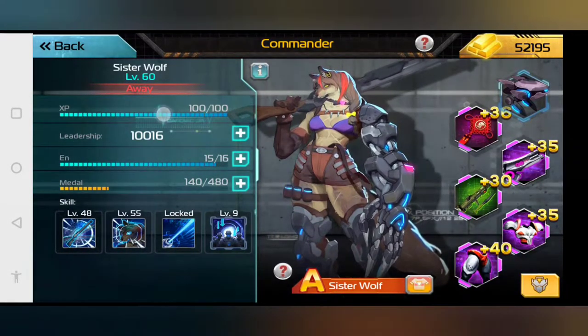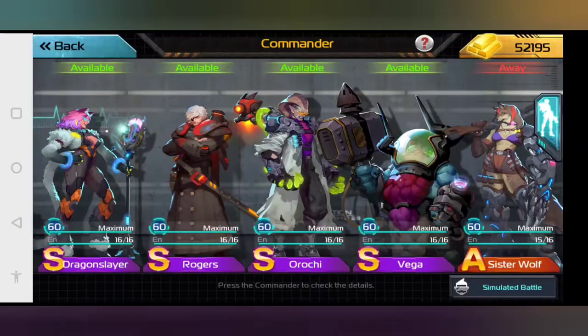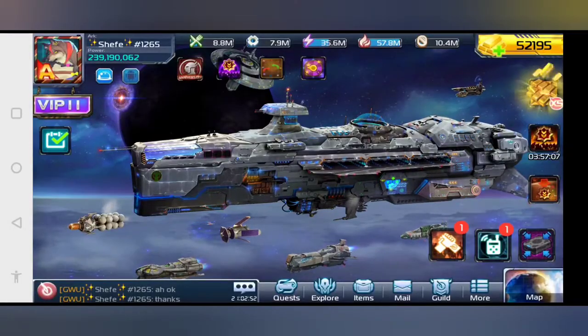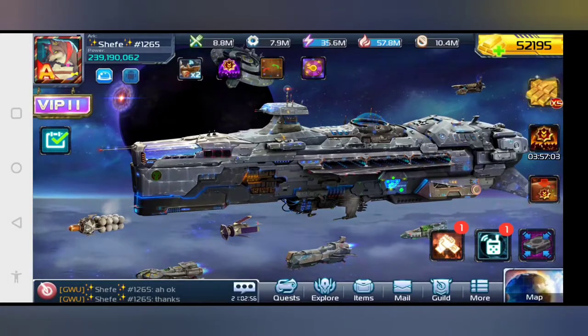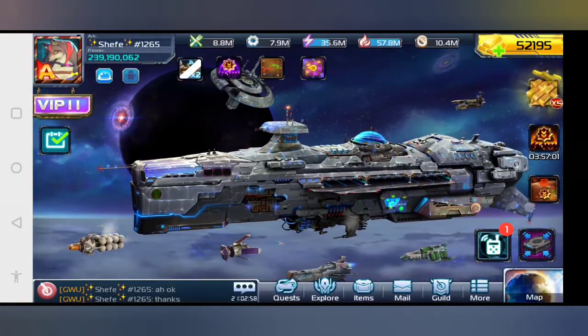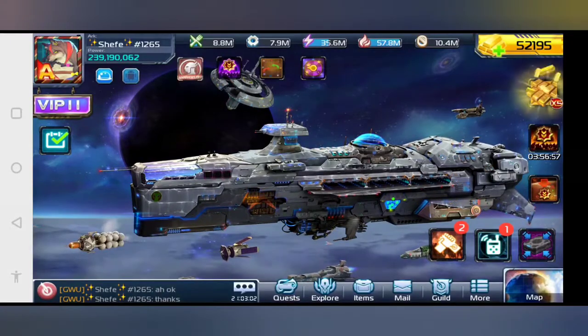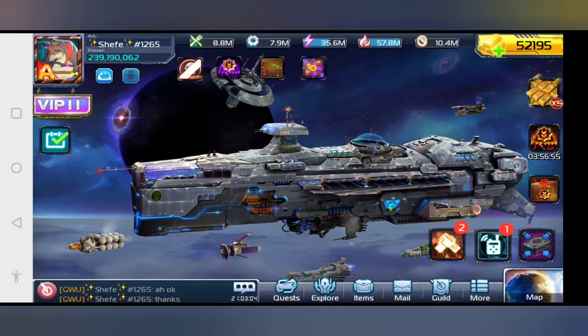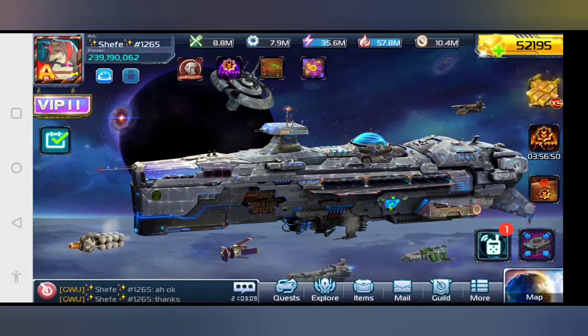This one right here is the experience. If your commander is level 1, this will tell you how much experience they need to go up another level. There are temples back on the home world that you can put your commanders in, and those will auto-generate experience for your commanders so you can level them up without having to kill monsters.